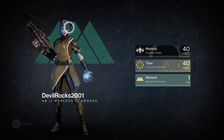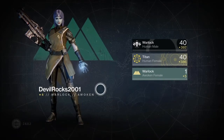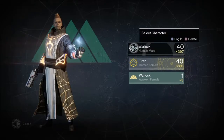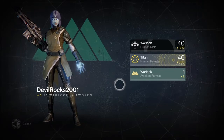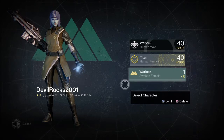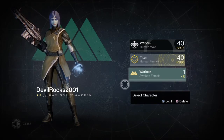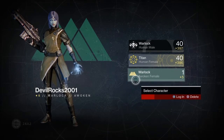Just before we start, you will need to make a new character, and you will need an exotic weapon beforehand. It's easy to get hold of if you're a long-time player. Even if you're not, you can still get exotics. You will also need an app on your phone, laptop, or tablet that is able to transfer weapons between characters or from your vault to another character.